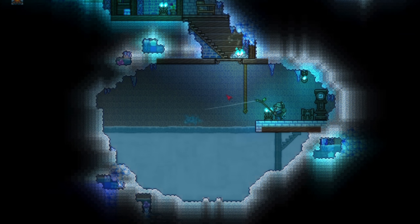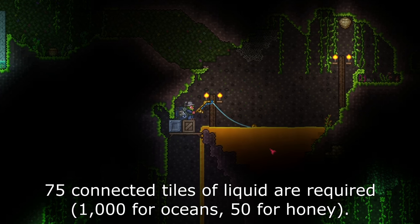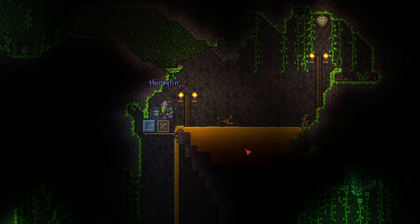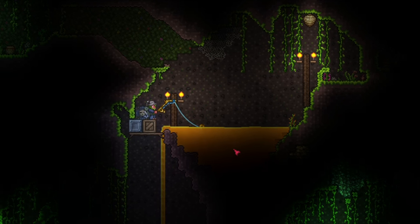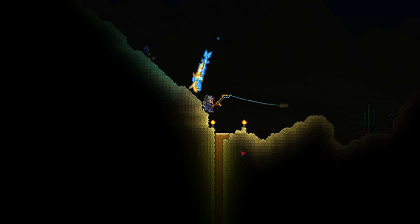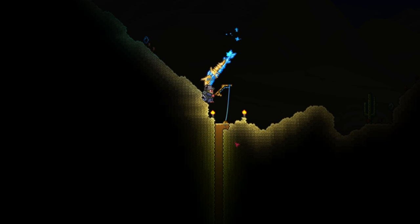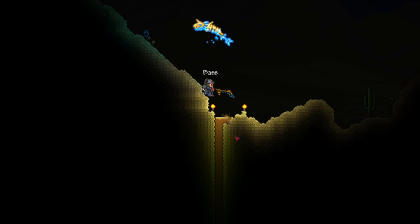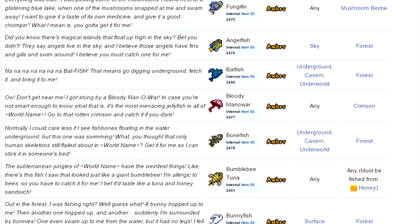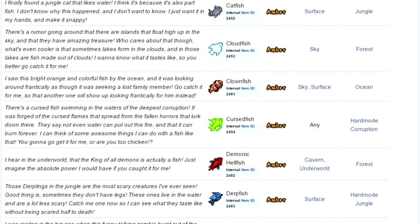You need at least 75 connected water tiles to fish, though this changes for different liquids. The ocean requires a huge amount — at least 1,000 connected water blocks — while honey requires even less than normal water, needing only 50 tiles. A player can actually fish in a one-tile-wide pond as long as it's 75 tiles deep. To catch a quest fish for the angler NPC, you must fish in the correct biome and at the proper height — underground, cavern, or surface — as specified by the day's quest.